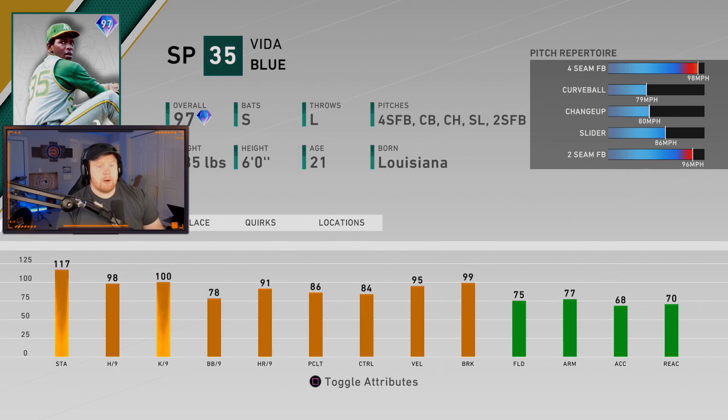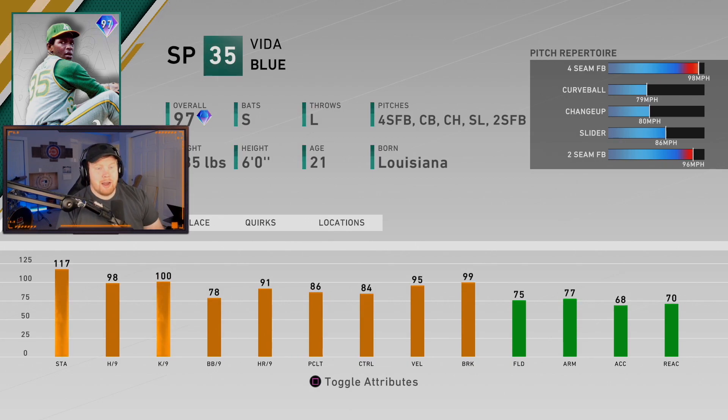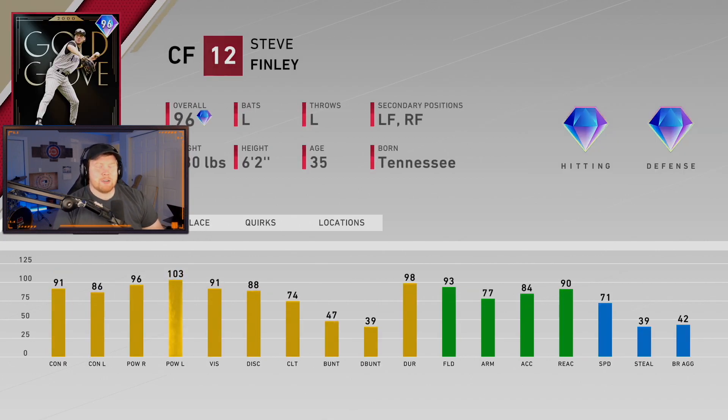Next we've got 97 overall Vida Blue — I've always liked Vida Blue cards and this one is very good. He's got crazy stamina and good per nines. The big thing: this is the first Vida Blue card we've ever seen that has a slider, giving him a five-pitch mix. He's got a 98 mph fastball that'll probably touch 100, a curveball, changeup, the brand new slider, and a two-seam fastball. He's very easy to control. I'm so pumped that he has the slider and I think he's actually going to get a shot in my rotation.